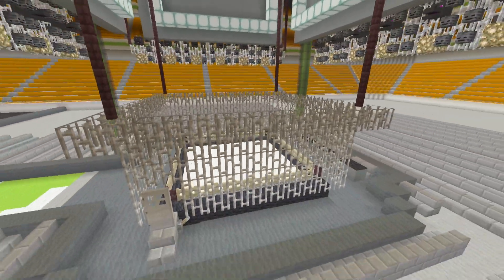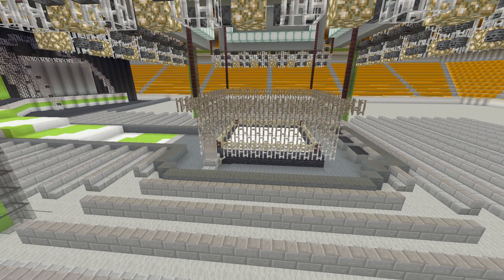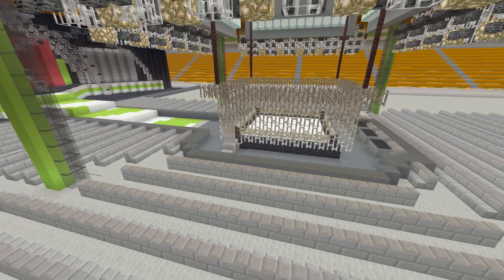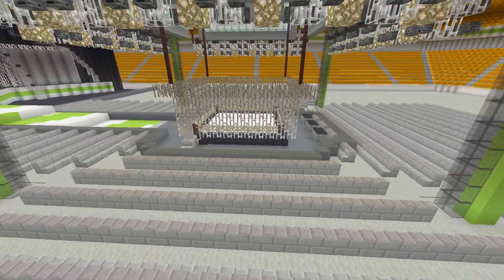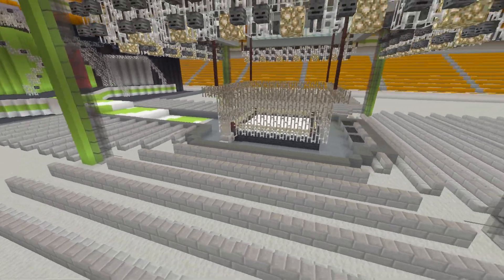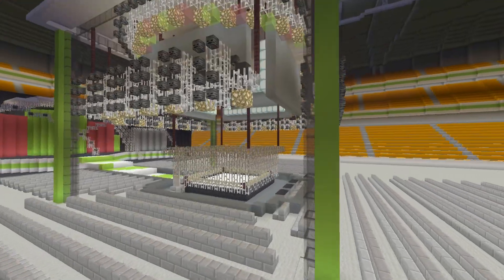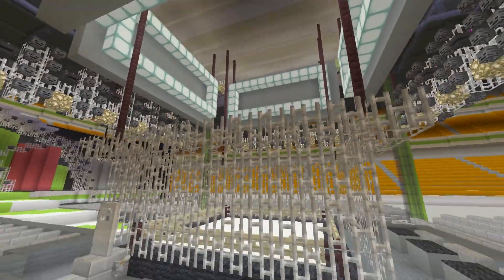With this pay-per-view, I could have done a couple of different major matches. There was a steel cage match with Brock Lesnar and Roman Reigns, a casket match, a ladder match — I could have done a ton of different things. I decided to go with the steel cage just because I think it looks best. Otherwise, we would have had the steel cage just tucked up in there and it wouldn't have looked as good.